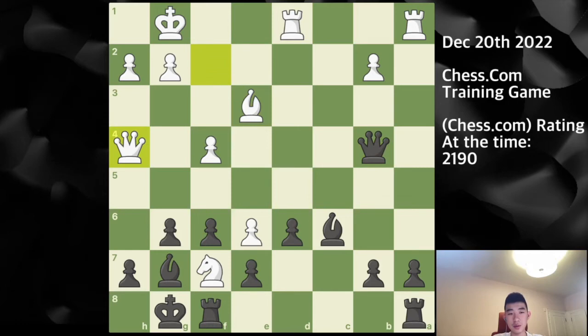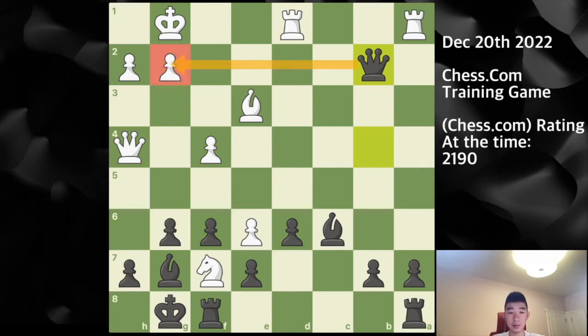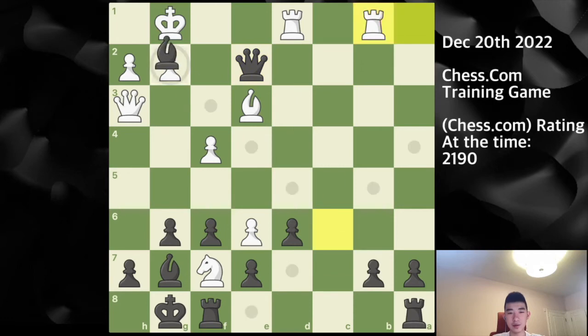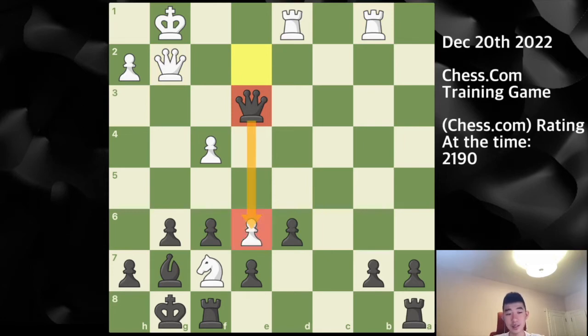Here I play queen captures on b4. Queen to a4 — maybe there's some threat at some point, but not currently. This knight doesn't actually attack h7 right now, so I don't have too much to worry about. So queen captures on b2 — now I'm actually threatening checkmate in one, supported by the bishop on c6. Here queen to h3, and I play queen e2, setting up a nice tactic. Let's say you play a random move like rook b1 — I have bishop captures on g2, and if you play queen takes, then I can play queen captures on d3 followed by queen captures on e6, and you would end up losing this knight as it is trapped on f7.